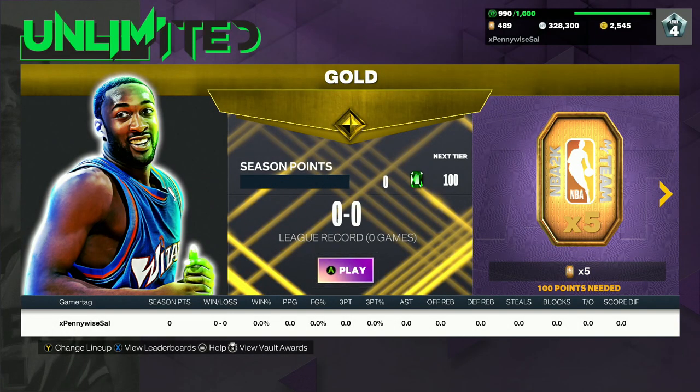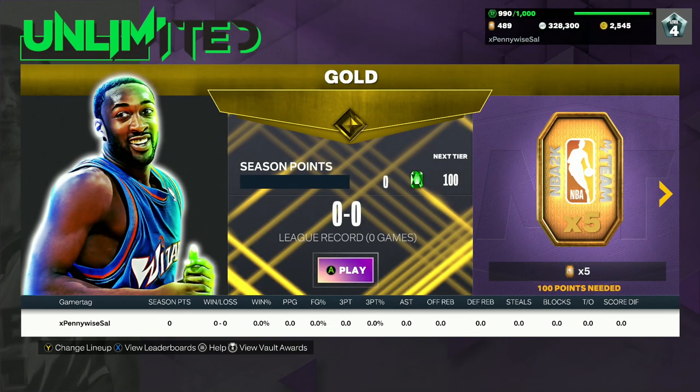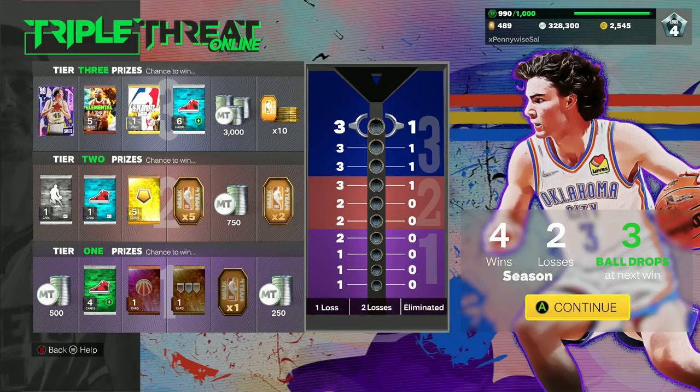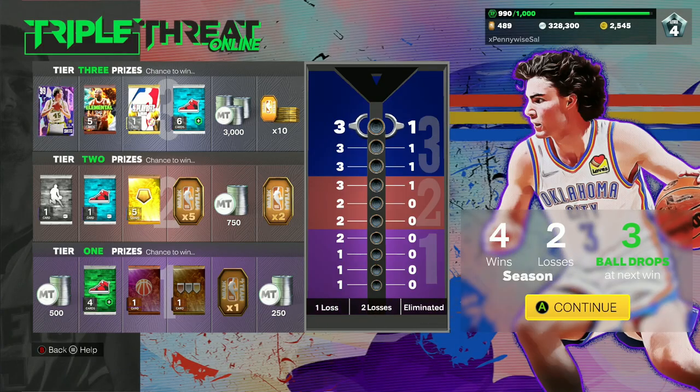The second way is from the Unlimited vault. These are RNG cards, so they're in the vaults for all the different online and offline modes — Rick Smith is going to be in Unlimited. The third way is in Clutch Time Online, where he's on the wheel spin after every single win. And the fourth way to get Rick Smith is from TTO Online, which I guess you could call his main game mode, because he's at the top and is pretty much the main prize in TTO Online. So those are the four different ways to get the free Dark Matter Rick Smith.